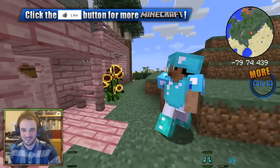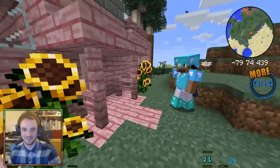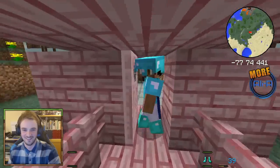Welcome to me and Ali A's crib. As you can see, we've got a custom pink front porch. We've got sunflowers left and right, just to add to the decor. We come inside through the heart-shaped doors.